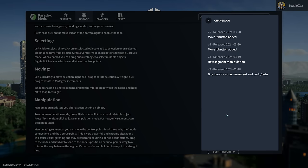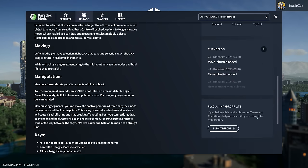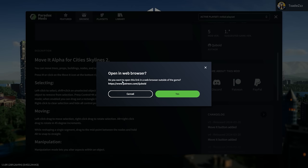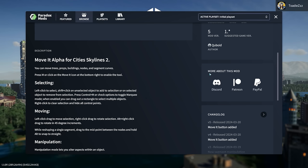I assume the changelog will get much longer as time goes on. It looks like people can add links — City Planner Plays had his YouTube there, so I'm assuming that's changeable by the author. You all should probably go to patreon.com/cuboid. Very cool.